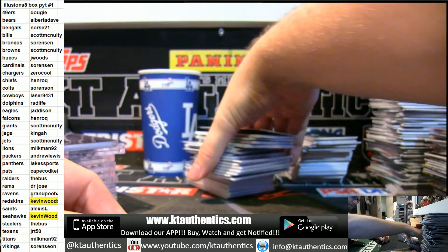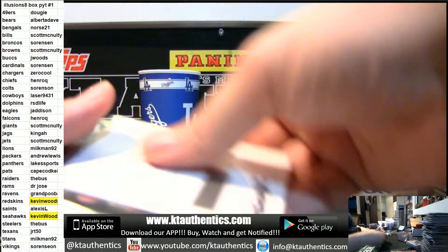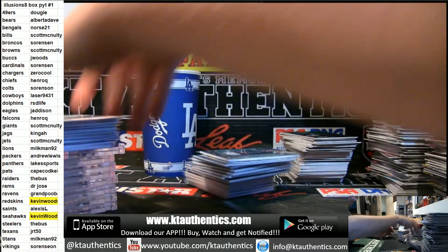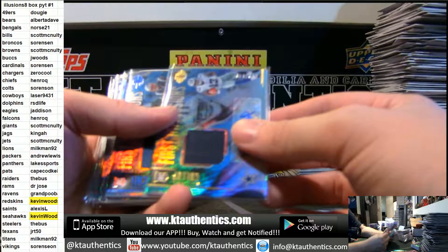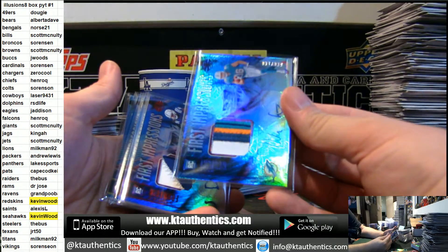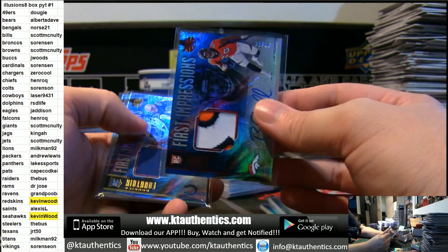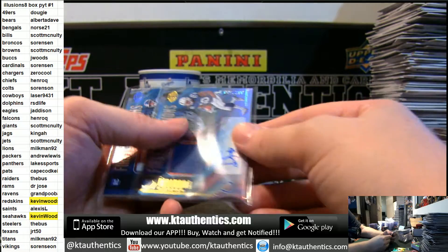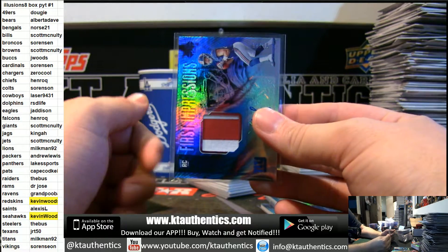Did I forget the RPAs? I didn't do them. All right, RPAs: Ido Smith out of 50, Michael Gallup 149, Sonny Michelle out of 100, Gusecki out of 100 four-color, Fountain out of 50, Chubb three-color out of 50, Fountain out of 499, and Luletta out of 75.